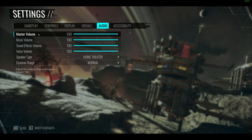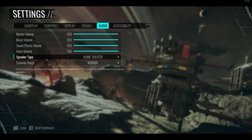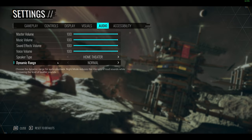Moving to audio: we've got master volume, music volume, voice volume, and speaker settings. We're using TV or home theater mode. It would be nice to have a headphone option with a dynamic range setting as well.